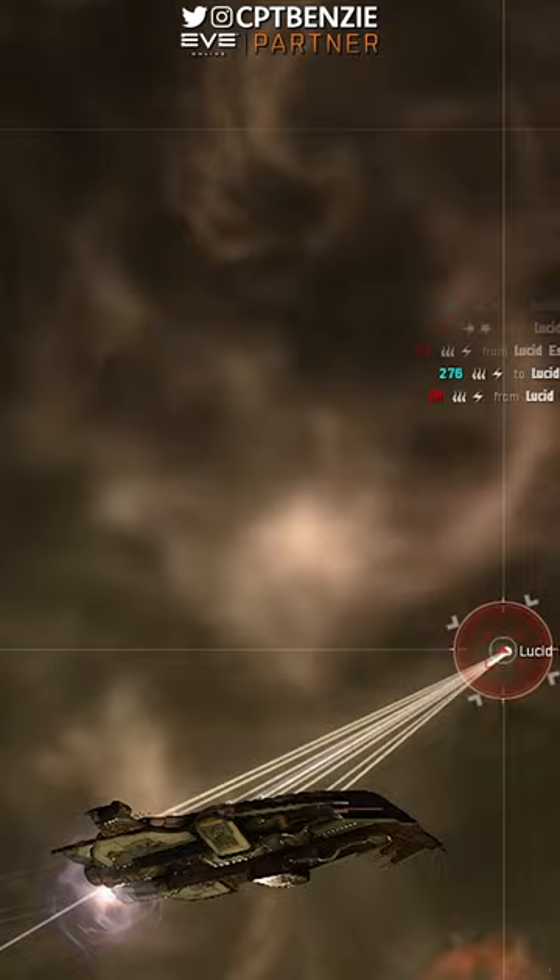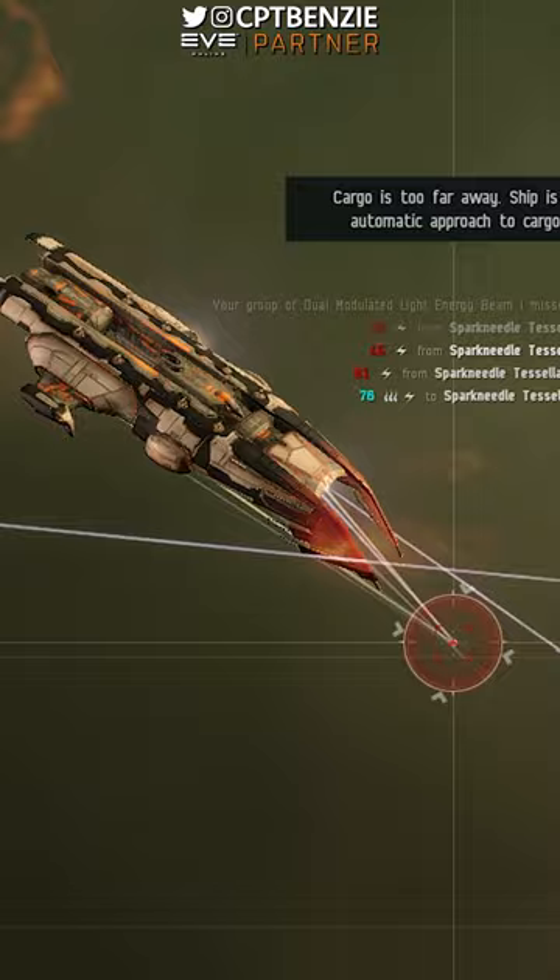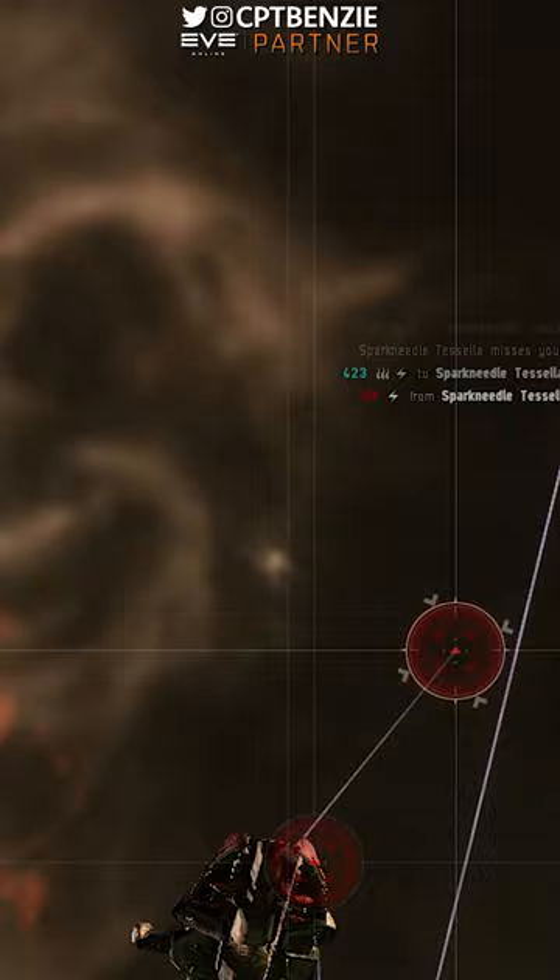This little ship is absolutely fantastic for getting started in Abyssal Dead Spaces. Despite the fact that I'm not personally a huge fan of the Amarr ships, the Coercer probably is one of the better starting vessels for running Abyssal Dead Spaces, as it can run any of the five Tranquils and actually can run some of them at Tier 1 as well if you skill and set the ship up correctly.